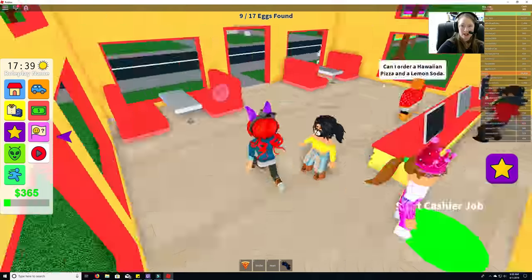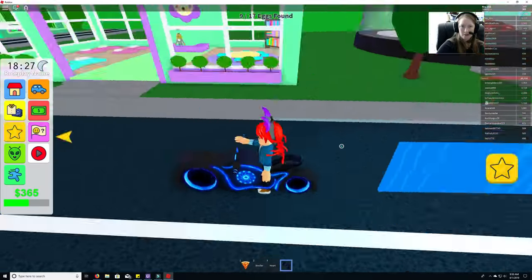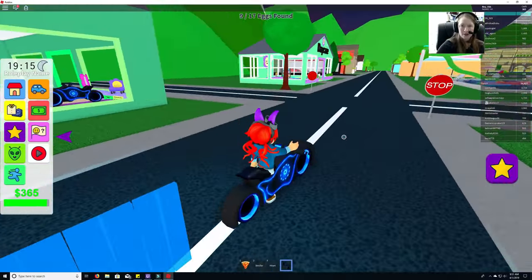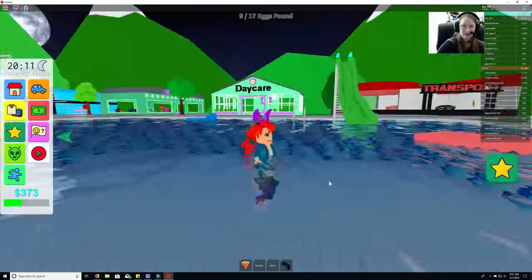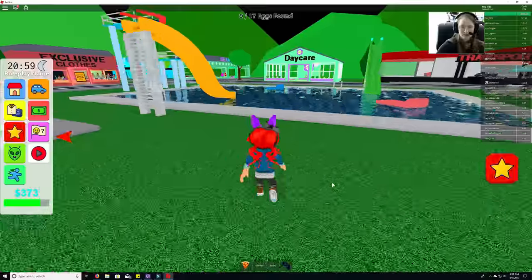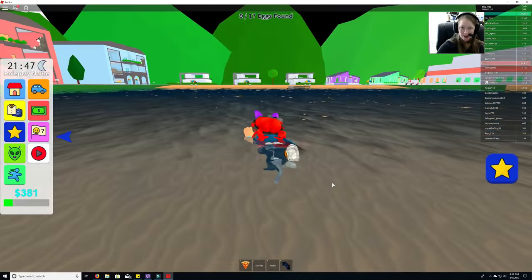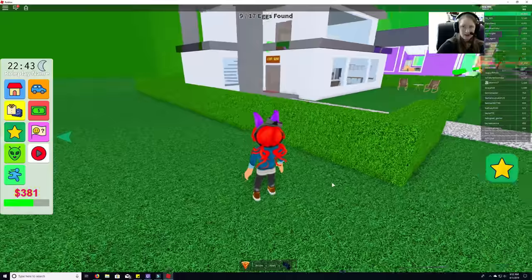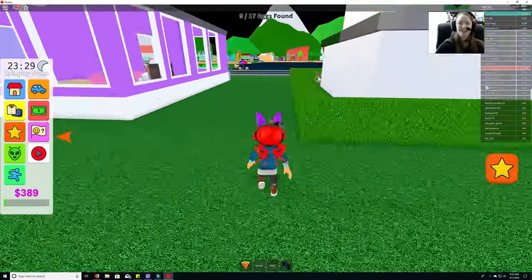Since we're just finding eggs I won't stop to earn cash at the pizza place. One of my favorite role-playing games is the pizza one where you act as a cashier, deliverer, supplier, or cook. Let's keep looking — we have nine out of 17 eggs so far.